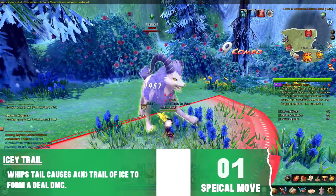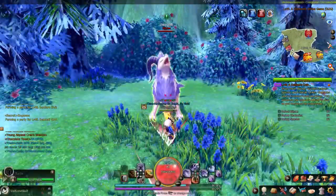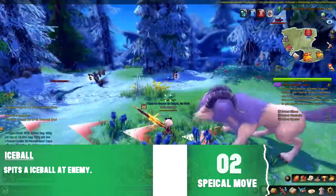Blixen's first attack has her do a 180 spin, leaving an ice trail behind. Her second attack has her spit an ice ball at you.